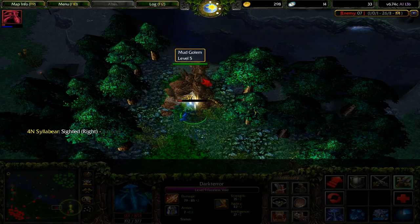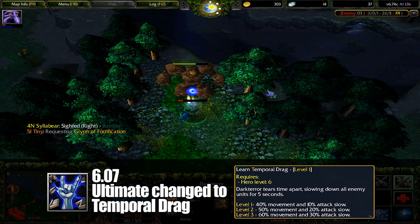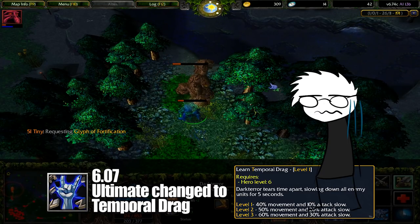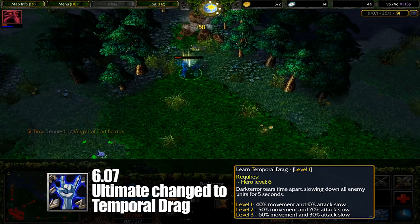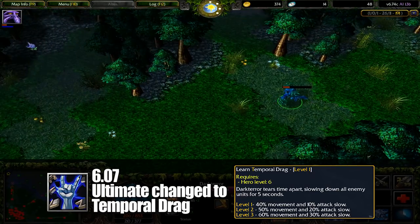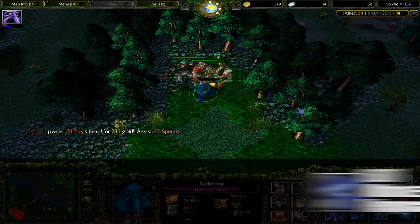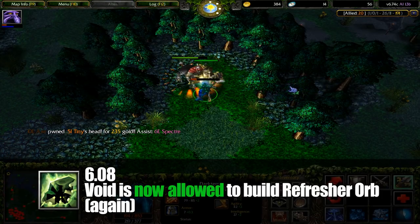In 6.07, Stop Time was replaced with Temporal Drag. This was a global spell that slowed the movement speed and attack speed of all enemy units on the map — absolutely awful. This seemed like a reactionary solution to Stop Time, keeping the concept intact while nerfing the hell out of it. Unfortunately, this isn't a spell worthy of being called an ultimate. Thankfully, in 6.08, he was able to build Refresher Orb again to make up for Temporal Drag's... existence.